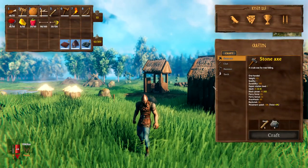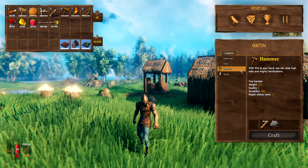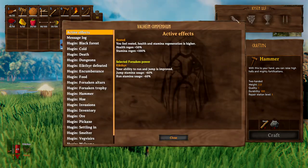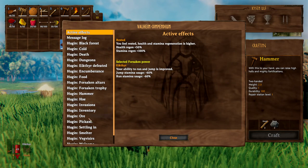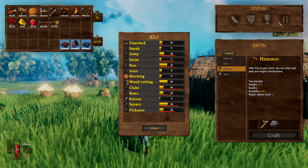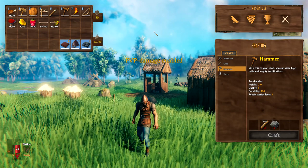You can open your inventory and crafting area by pressing Tab. From here you can start crafting things, and one of the best things to craft early game is the hammer, as it opens up many more crafting recipes. Also on Tab you have the Valheim compendium, showing your active effects, previous Hugin tips, your skills, trophies, and PVP toggle if you're on a server.